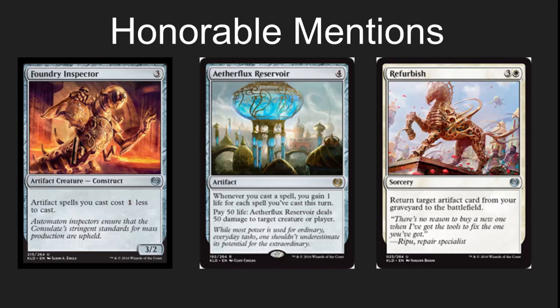Lots of honorable mentions here because this is a really fun set. I enjoy artifacts a lot and we've got some cool stuff going on. Foundry Inspector, Aether Flux Reservoir, Refurbish — there's got to be a combo deck in here somewhere. There's got to be a way to do crazy cool stuff with artifacts, cast a lot of them, gain a bunch of life to maybe stabilize or even win with that reservoir effect. Will these be played in EDH? Oh yes, they will. All three of these will be Commander all-stars, but I also believe there's going to be a Standard deck that does something crazy and broken with these cards.